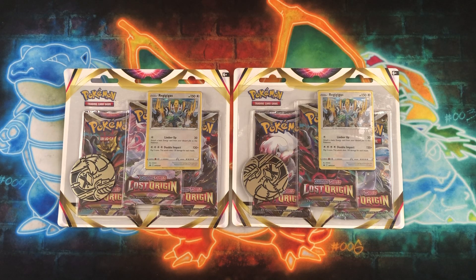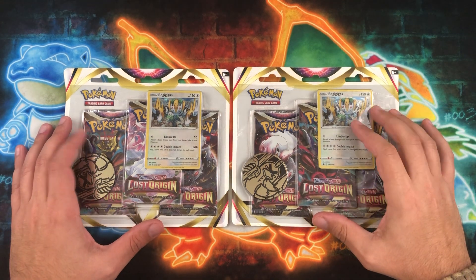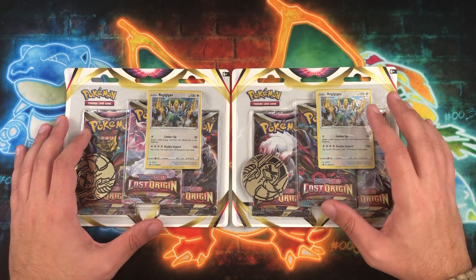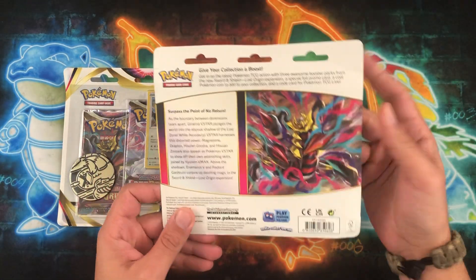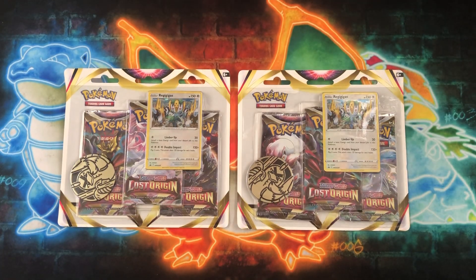What's going on everybody? WackoBacko here. Hopefully everyone's having a good week so far. Today we're going to crack into some more Lost Origins. We do have two three-pack blisters here that I picked up over the weekend. Still chasing stuff in Lost Origins — it's definitely a really fun set to go through. Still need some more of the alt arts, plus just some of the regular cards.